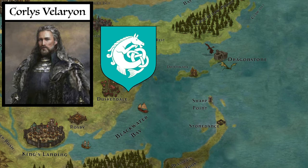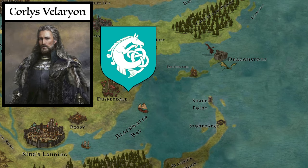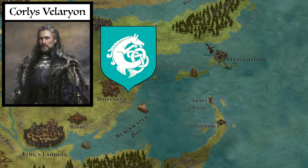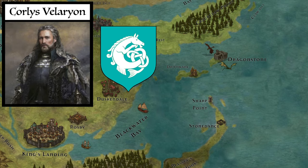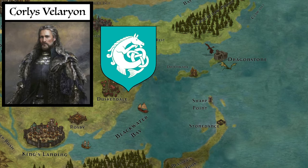They first settled the island of Driftmark before Aegon's Conquest and the arrival of the Targaryens at Dragonstone, before the Doom of Valyria. As a result, both House Targaryen and Velaryon have close ties, with many marriages between the two, prior to and after Aegon's Conquest.